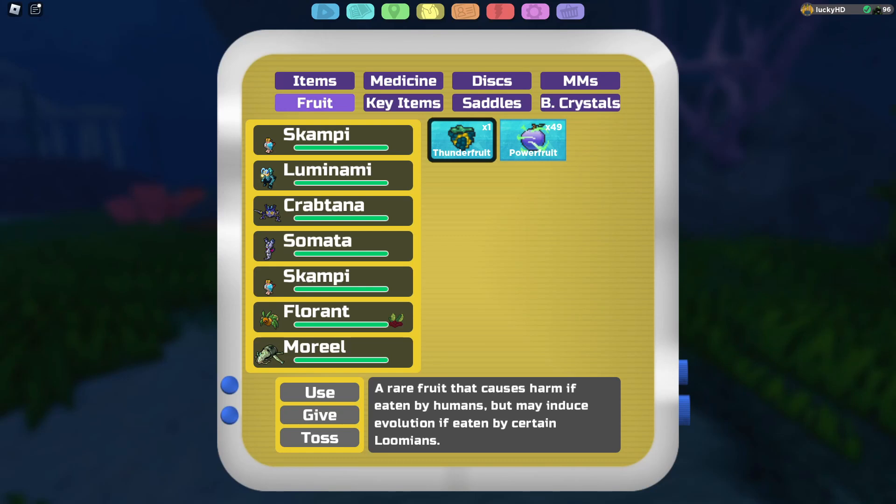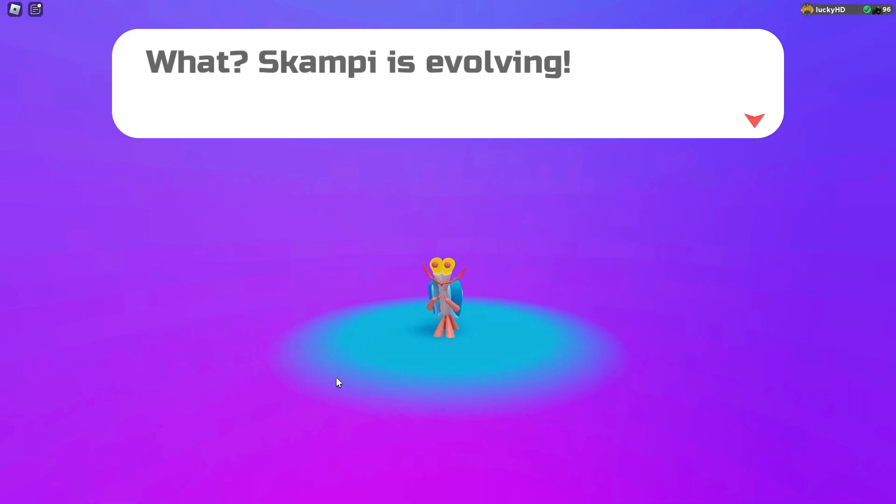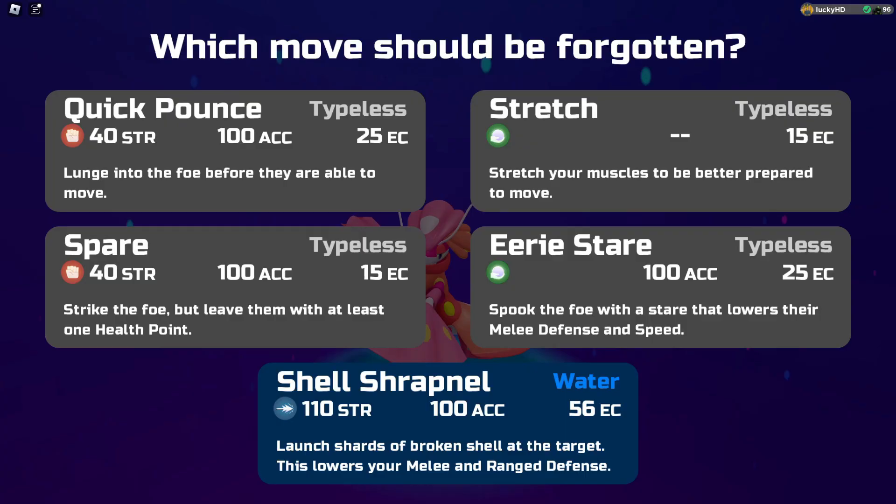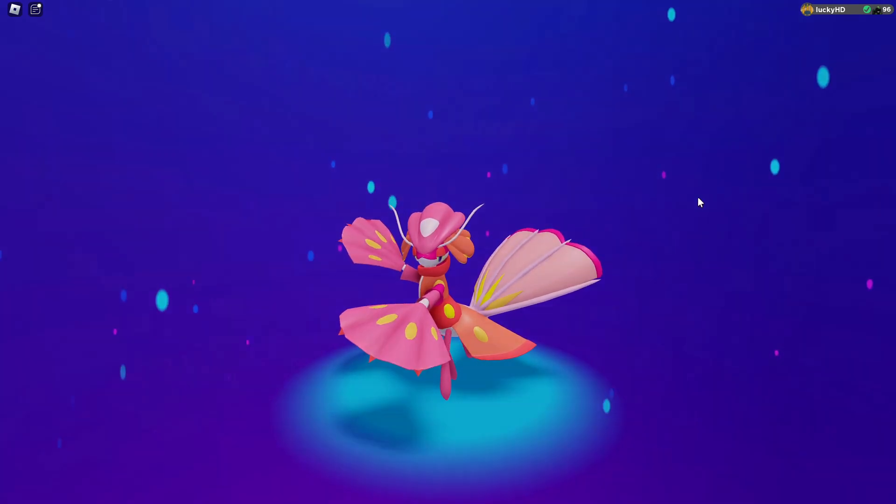Starting out, let's go ahead and evolve the female version. The female version evolves at level 30 into the Lumion Pronsu. Pronsu gets a new move called Shell Shrapnel: launch shards of broken shell at the target, lowering their melee and ranged defense, and dealing 110 ranged attack. This move is pretty good.